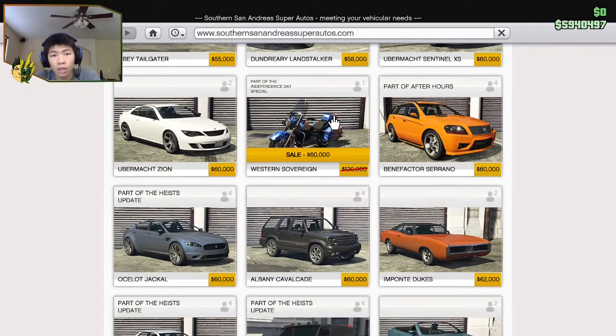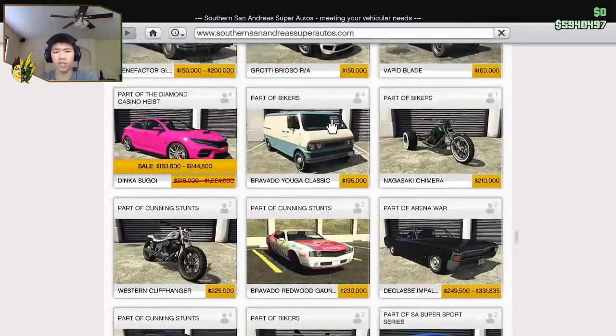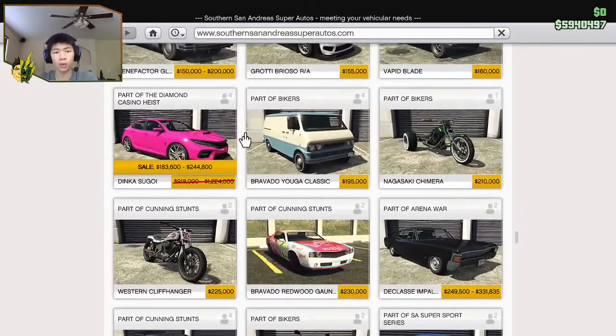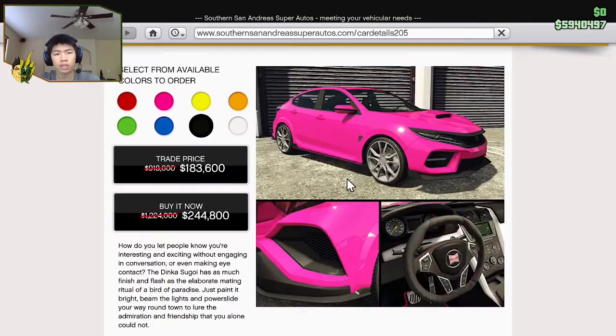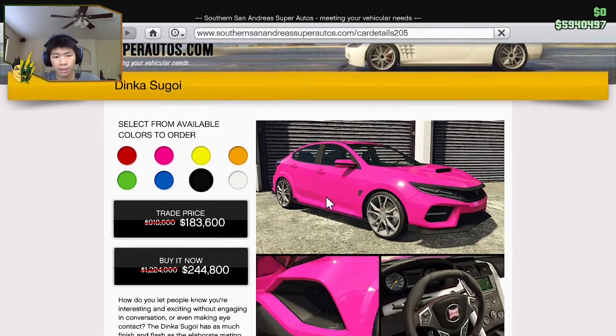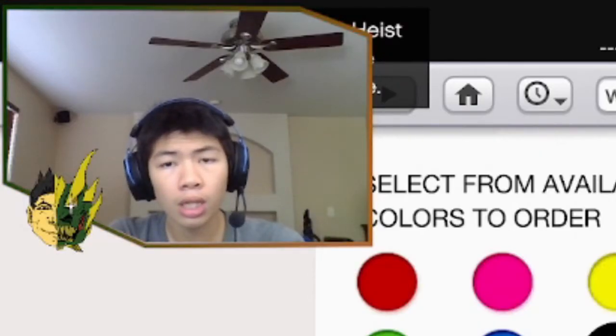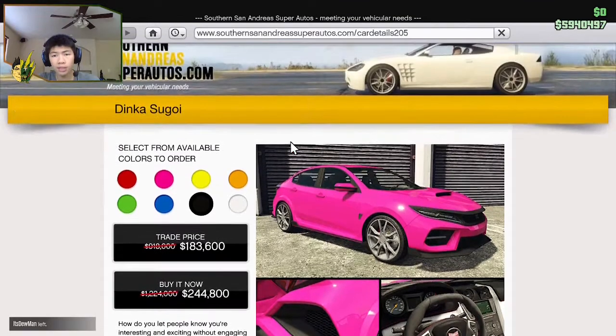The Western Sovereign — we might pick that up. I bet 60k? Because that's part of the 4th of July type stuff. The Segoi is off — okay, I like the Segoi, it's a really nice car. Currently it's 244k down from 1 million. Holy crap — if you guys don't have a Dinka Segoi, I would highly recommend this. This is a great deal.